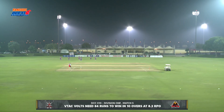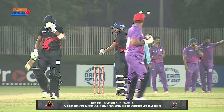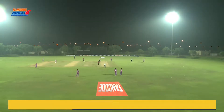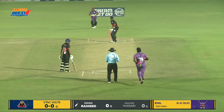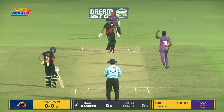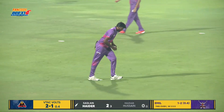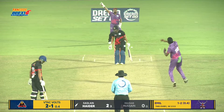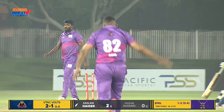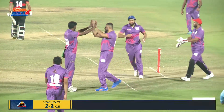Good evening ladies and gentlemen and welcome back to the Fancode DCC X10. The openers are out — it's Mazhar opening the batting along with Ryan Rashid. This is a great platform for players like these. What a start! Emile Joseph has bowled an inswinger. This is a good start from Layari Kings — this delivery is absolutely perfect. He's done it again — it's an exact replay of the first dismissal. Two for two, VTAC Volts are in a lot of trouble now.